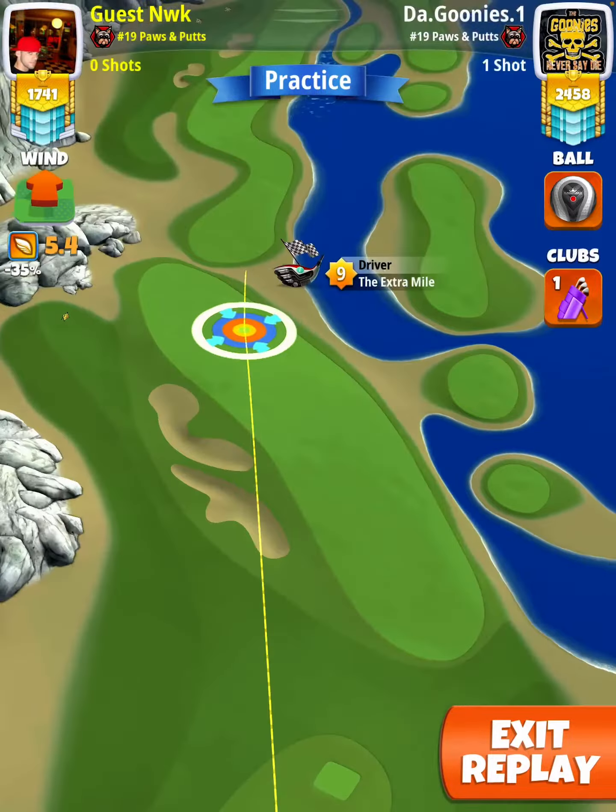You're going to be putting two top spin, three right spin. Then you're going to set your ball guide so that it is almost at the second and third bounce. The third bounce is almost by the rough.